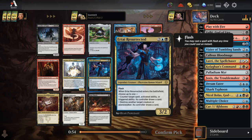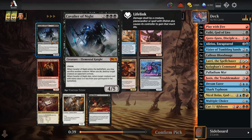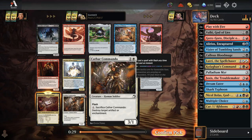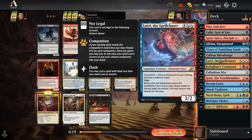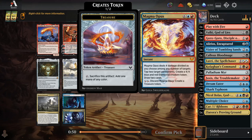We have Urtai Resurrected, which is great instant-speed interaction. Crackle with Power is a great sorcery to duplicate with Lutri the Spell Chaser. Cavalier of Night is potentially a removal spell on a stick. Scytator's Proven Ground is a red-black dual land. I think the best additions right now are Urtai or Crackle with Power, but neither is quite as good and consistent as Shark Typhoon. I'm going to take the red-black dual land here. Then I'll take Magma Opus — a beautiful Lutri combo. It's a huge instant dealing four divided among any number of permanents, tapping two permanents, creating a 4-4, and drawing two cards.